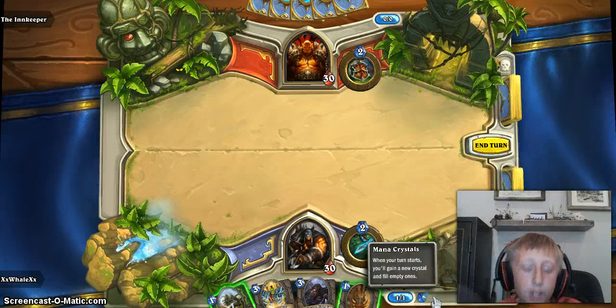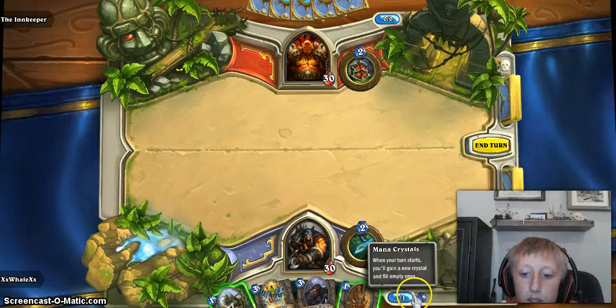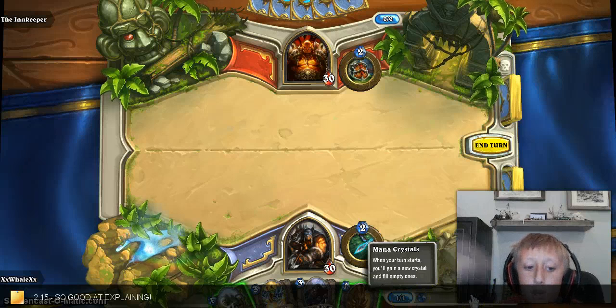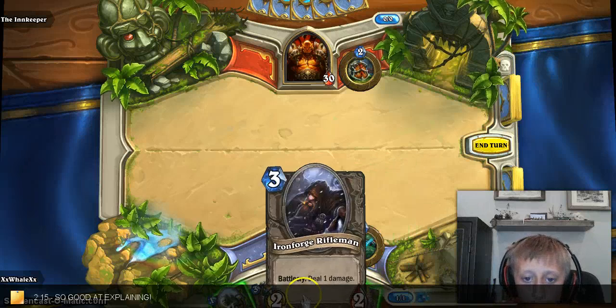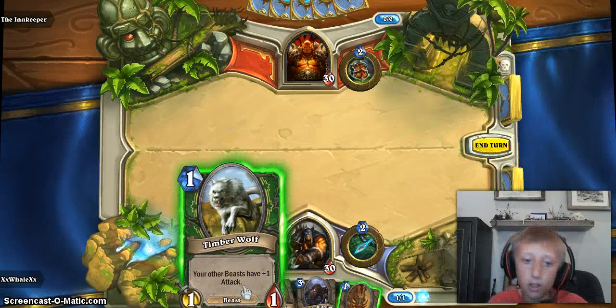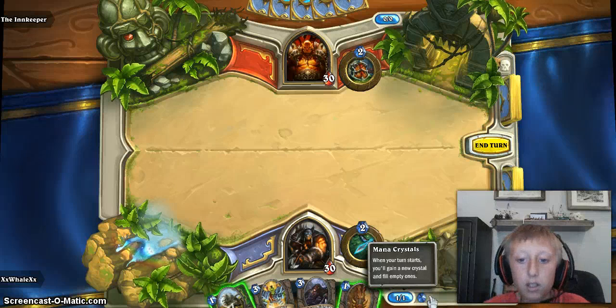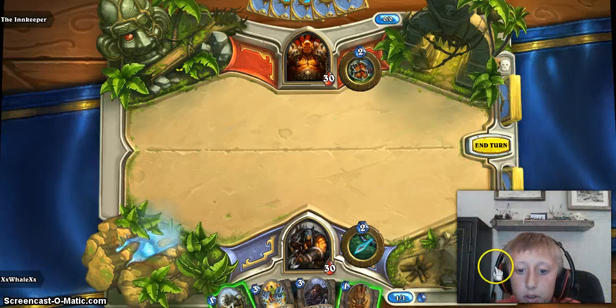You get one mana each turn, but say you are up to five mana — you use that mana to play these cards. See in the top left corner, it says one, two, three, four, five, six, or seven — that's the mana cost.